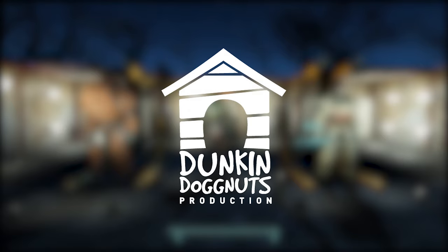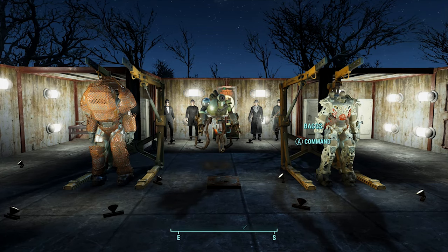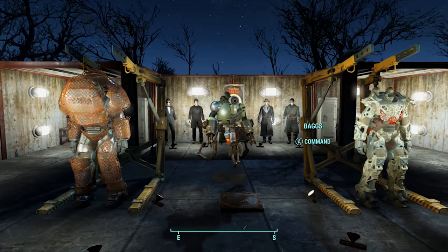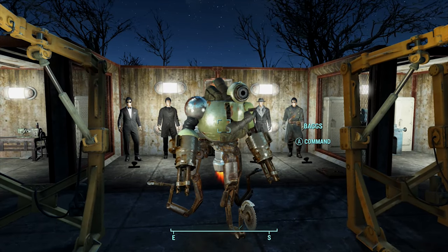What's going on everybody, Duncan Dognuts here again, and today I'm going to be showing you a super quick and easy glitch on how to duplicate your power armor. The first thing you're going to need is a full suit of power armor connected to your power armor stand, and a follower.